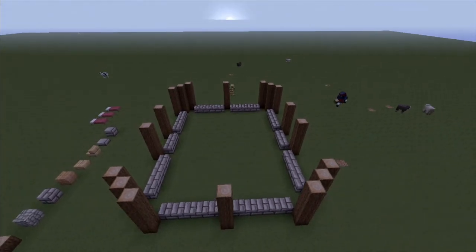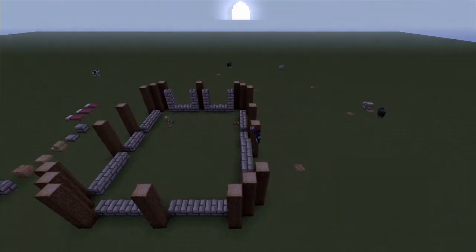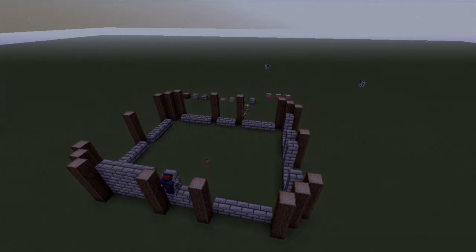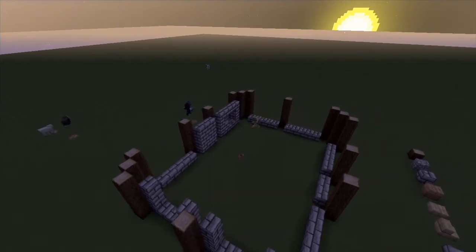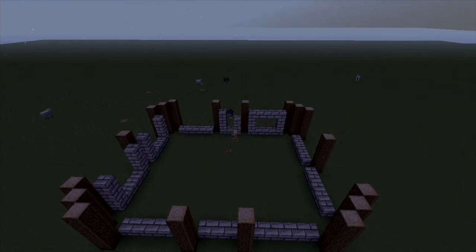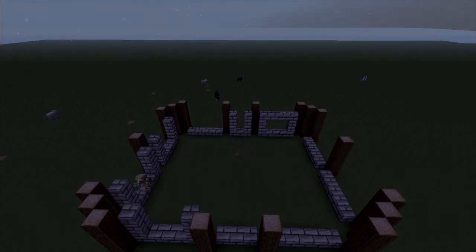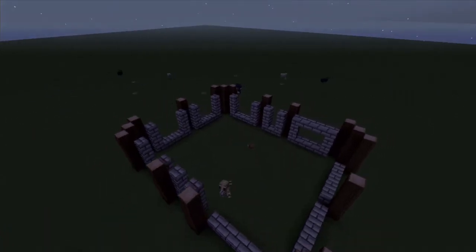Now with the stone bricks, we're going to go three high on all sides. There should be one stone brick underneath the top logs on each side — so four high total with one below the top logs. We'll eventually make a window out of it since it's easier to follow this way.